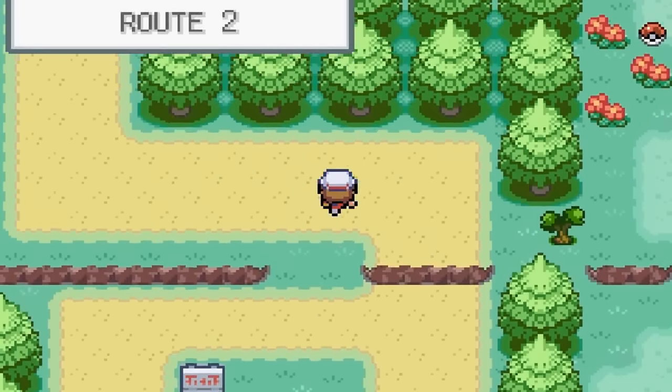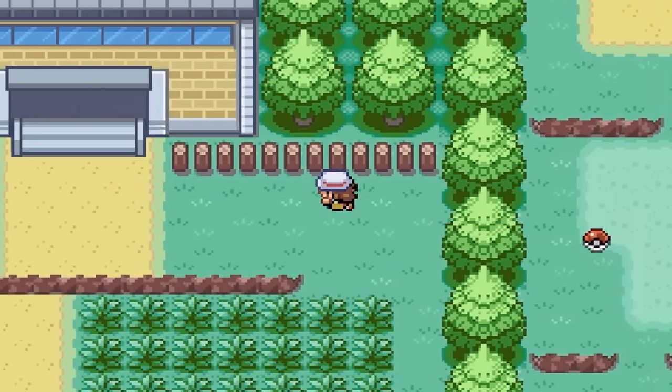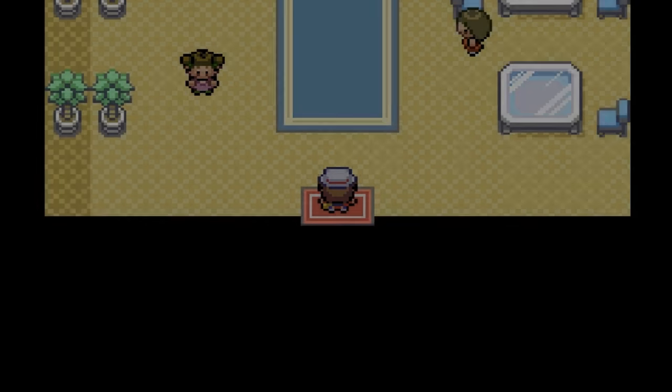Pikachu is a very good electric type to have at the beginning of the game, especially since it can be found so early on. I recommend bringing Ultra Balls. This Pokemon is going to be low level so it shouldn't be too difficult.